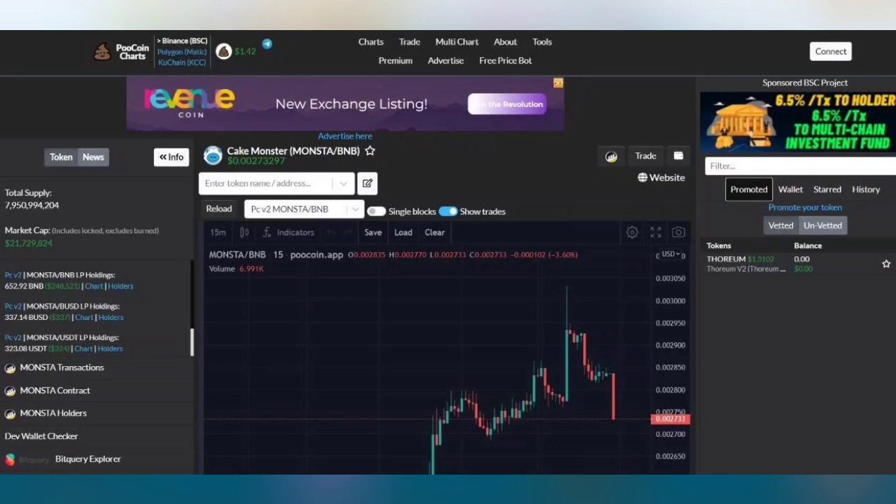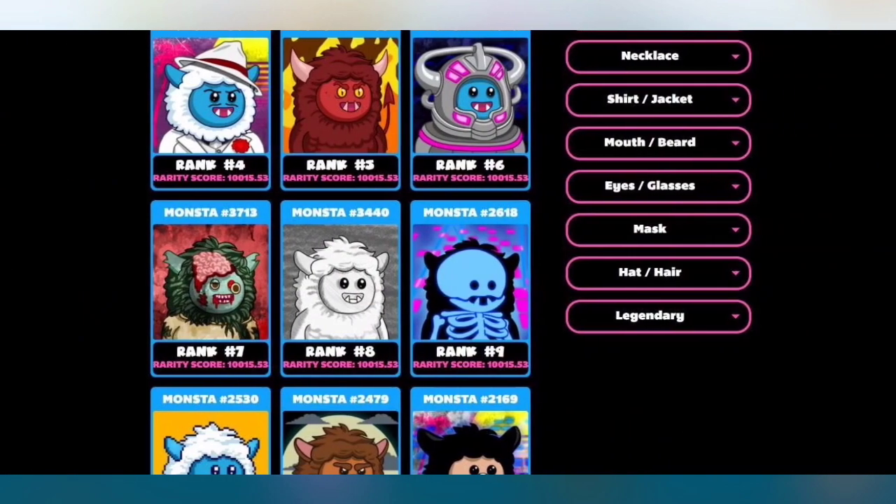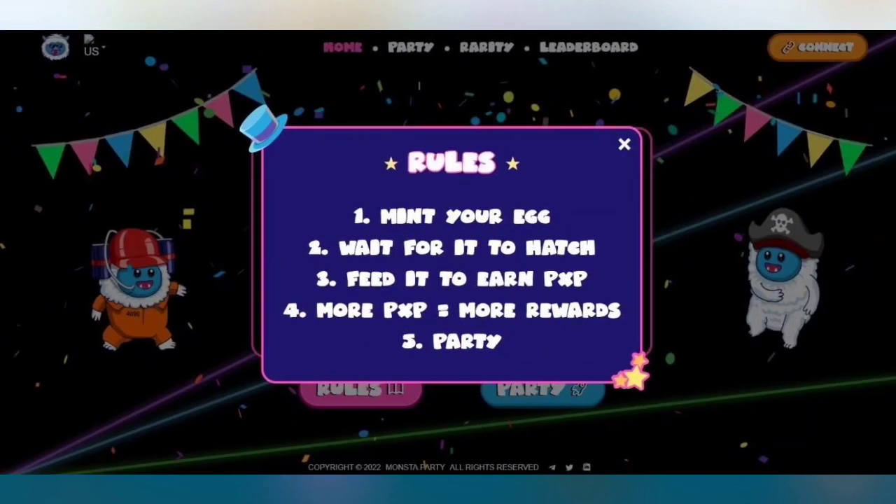They are already listed on PooCoin. In their chart, green means the price is high and red means the price is low or down. Now we will proceed to Monster Party — make sure to connect your MetaMask wallet first, then click on the Party section.